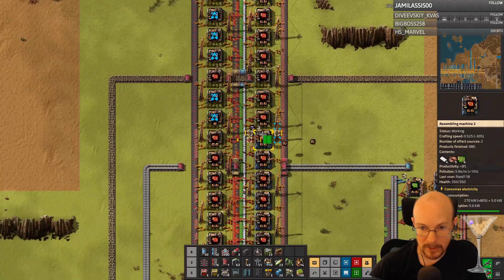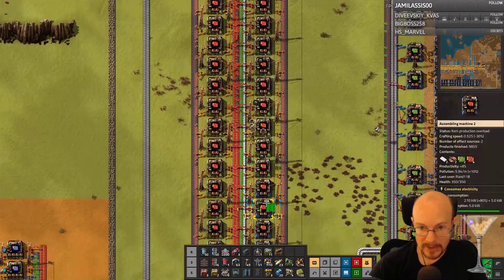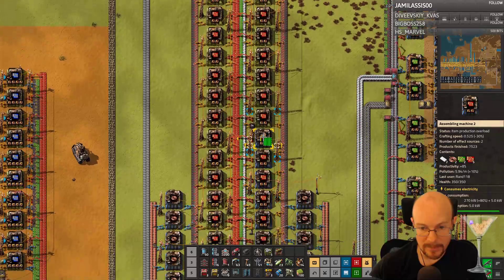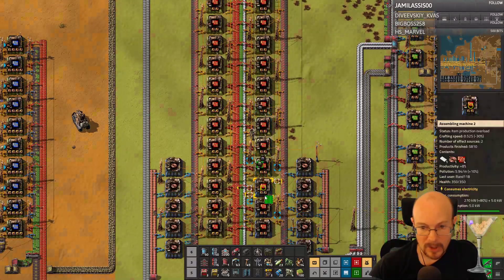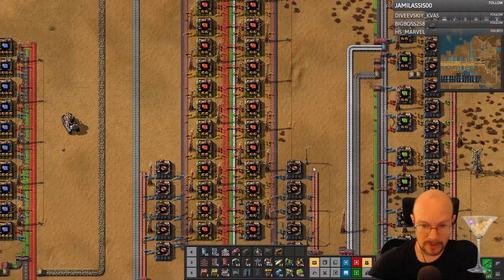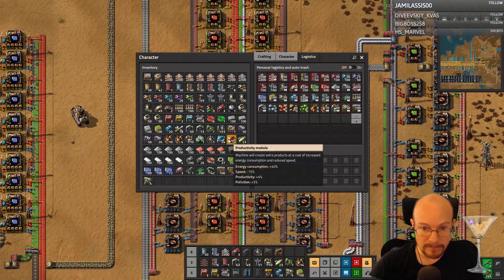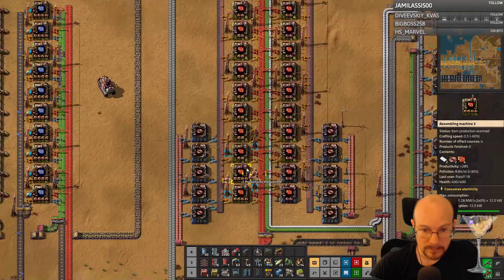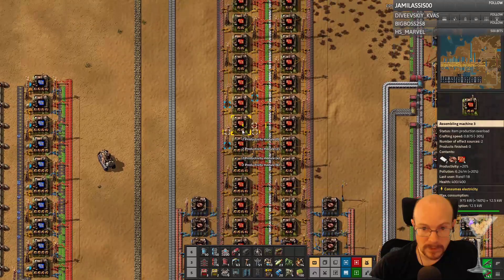After I do this, maybe we'll look at the things we need for Spider-Tron and see what we have — see how close we are to having this stuff to build it. I have a feeling we're not because blue circuits are needed for the rocket control units. So I have a feeling I don't have enough.